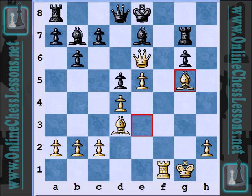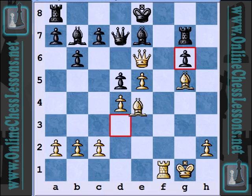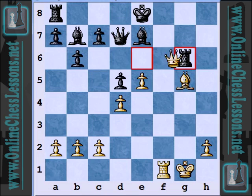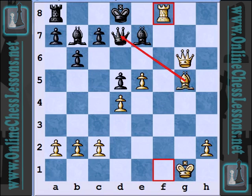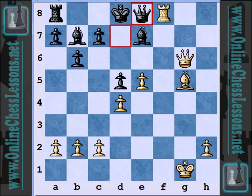So bishop to g5, just building the pressure and putting the last piece in the attack. Now after queen d7, here's the point: bishop takes, rook takes. And now white just plays rook to f8 check, and it's all over because the bishop has got the pin against the black king. And so with queen takes e8 check, that's mate. That's all she wrote.